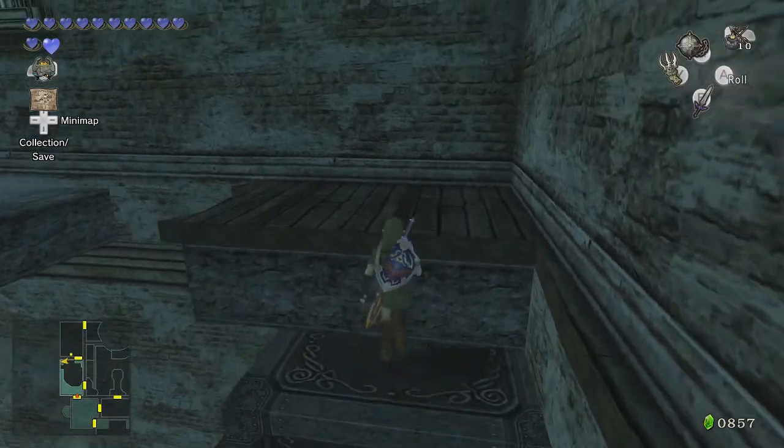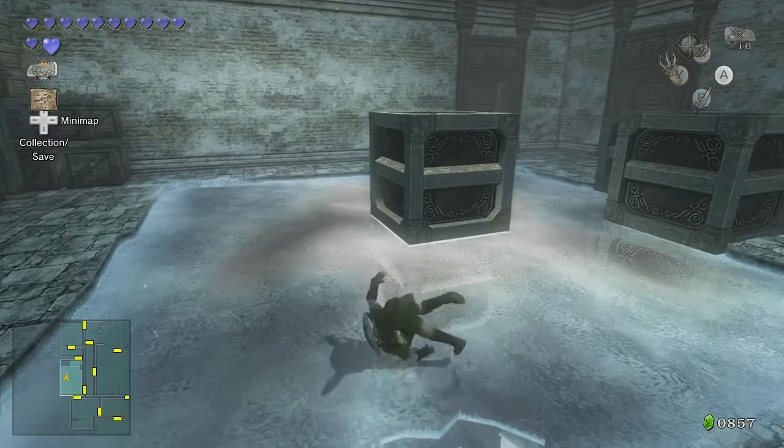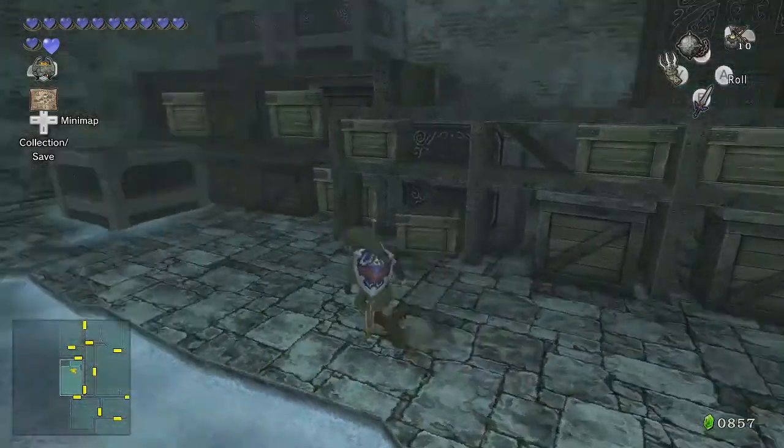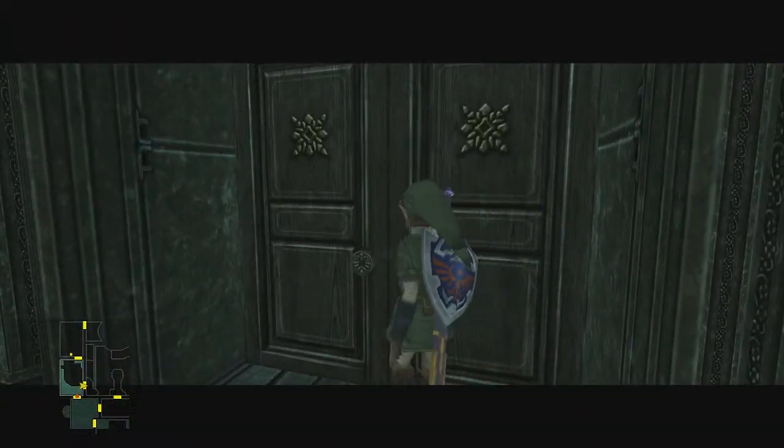Both doors are open and we can safely head back up and into the next door, after I climb my way back up. At least I don't have to go all the way around again to get up here. Comparatively, that's definitely a shorter amount of time unless I fall off like an idiot. Made it. All right, now I can go into this room.